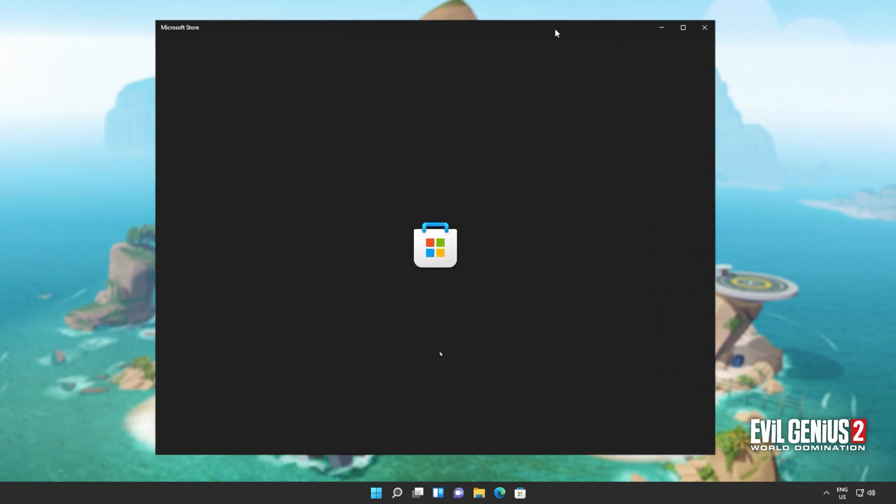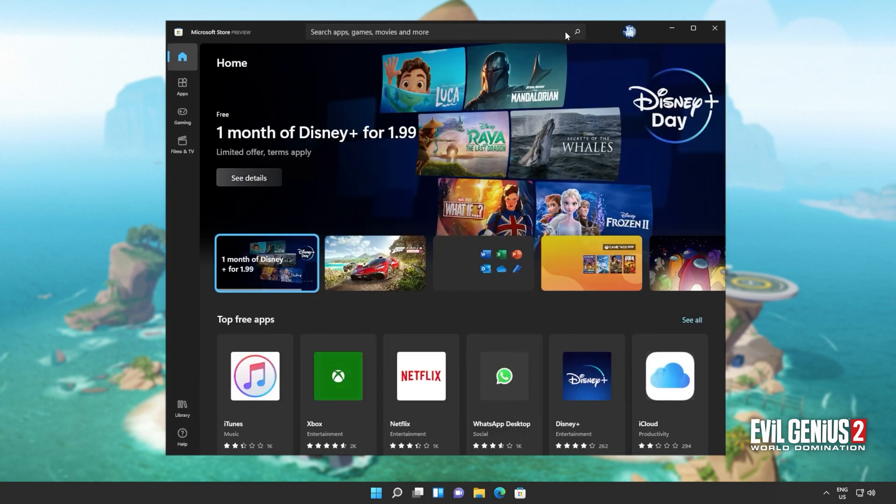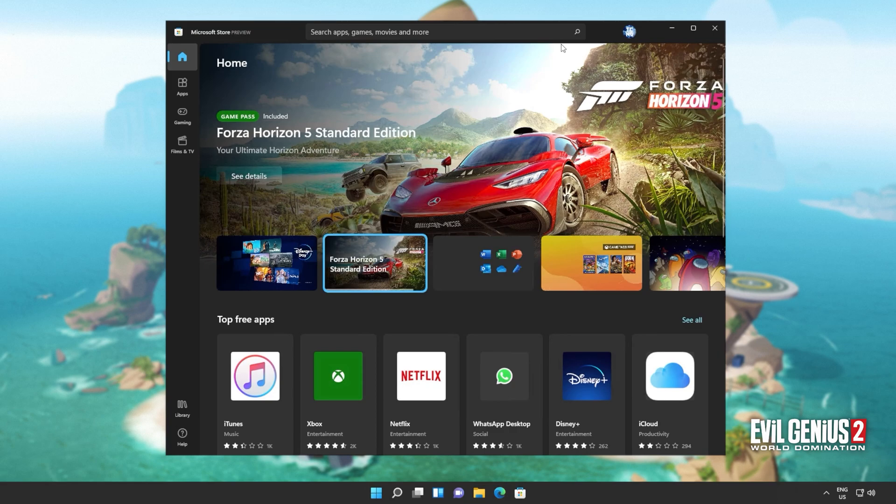It may take a couple seconds to a couple minutes to actually open the first time around, because it's a fresh reinstall. You may also be prompted to sign in once again, though sometimes not — because some parts are still left on your computer from before. Now all you have to do is try and re-download that game and see if things are working properly. This is also important if you're trying to download games through the Xbox app, because it goes through the Microsoft Store.